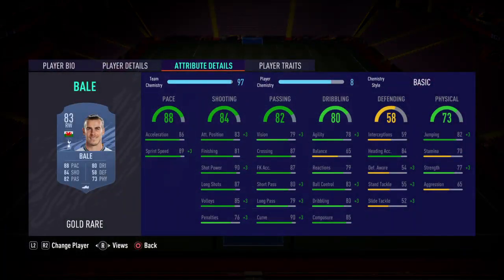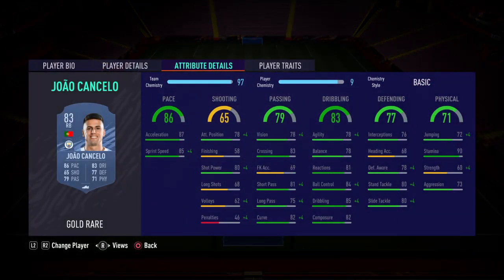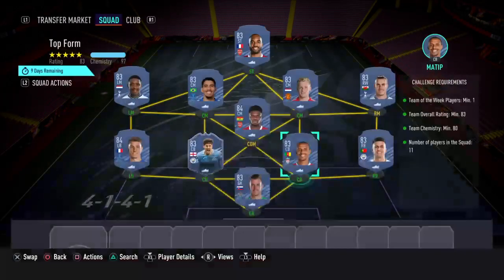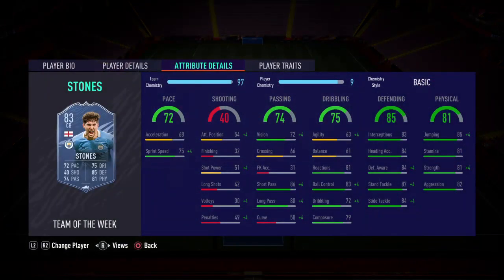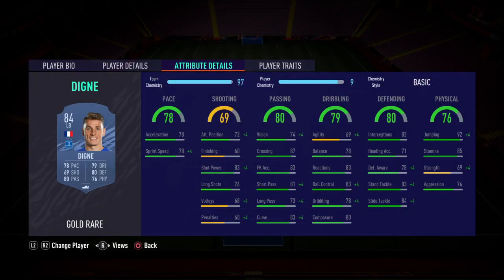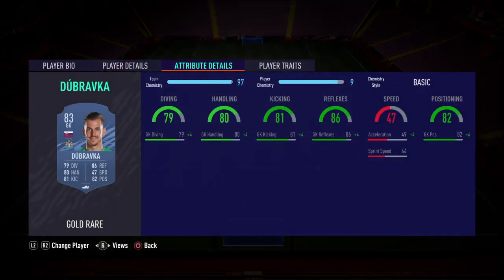Right mid — Bale; right back — Jalkan Salo; centre-back — Matip; centre-back — I've gone with the 83-rated Team of the Week card, John Stones; left back — Digne; and finally in goal — Dubravka.